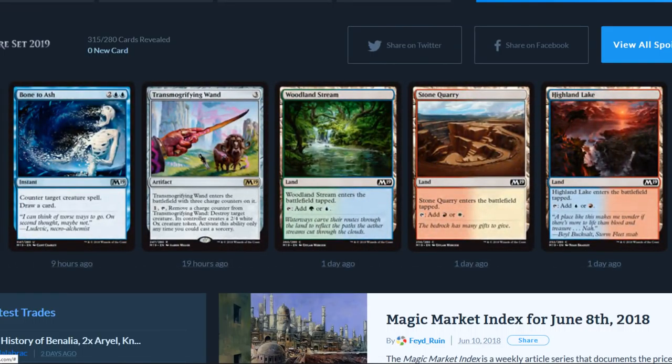Bone to Ash is a four-drop: counter target creature spell, draw a card. Here's a new rare — Transmogrifying Wand, a three-drop that enters with three charge counters. For one, tap it and remove a charge counter: destroy target creature, its controller creates a 2/4 white ox creature token. Activates only as a sorcery. You could combo that with a card that destroys all tokens and just keep reloading the charge counters.